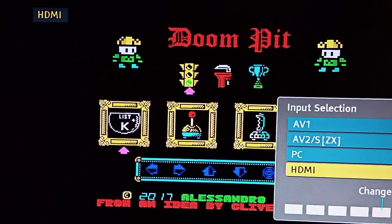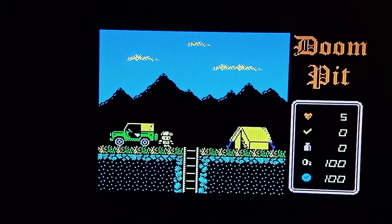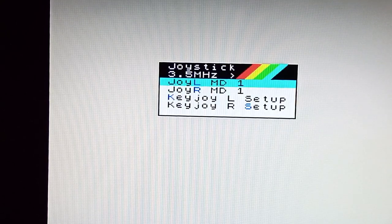Let's change the input over to HDMI — and there we are. Doom Pit is already loaded in. I can't remember how you select these now; it's a really quirky method. Spacebar — we want joystick. One's Kempston. Well, let's hope for the best. I'm still plugged into the Spectrum, so let's grab the little 8-bit dough. Nothing's happening there. I should have selected Kempston on this. I'll try putting it on Sinclair 1 — I think that's the one I selected. There we go.